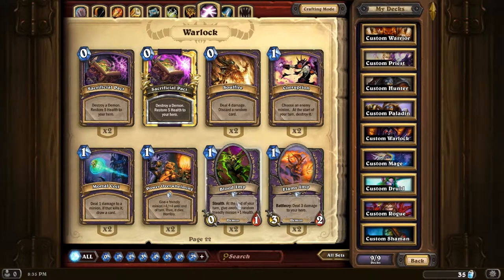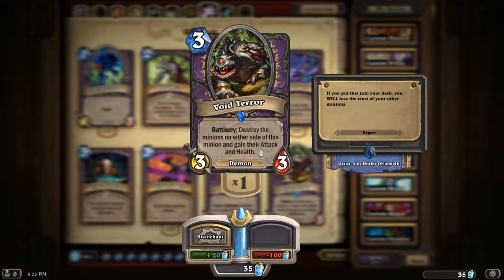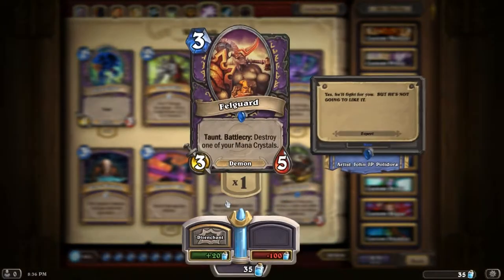Warlocks: Blood Imps - really useful to annoy people, you can make really annoying decks with these. Same with Flame Imps, but I normally just kill myself accidentally. Void Terror - this can be really powerful. Stick this in between two really powerful cards if they're close to death or something. Gains their attack and health. What you want to do is attack your minions first, send this guy out, kill the two strong guys - shiteloads of attack - and then it's pretty much game over.